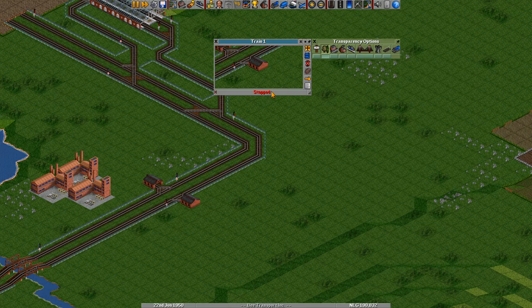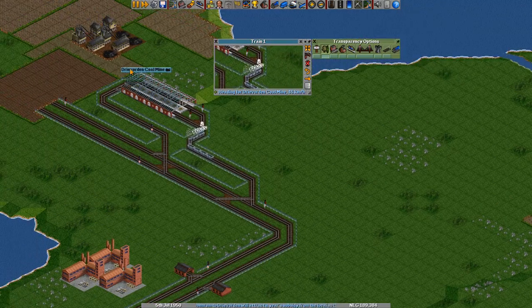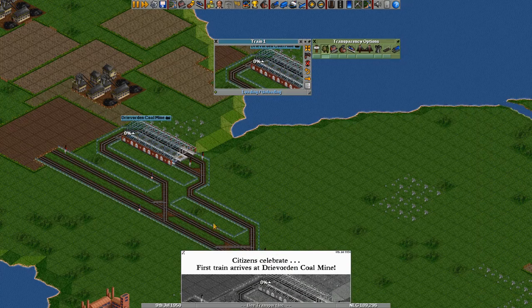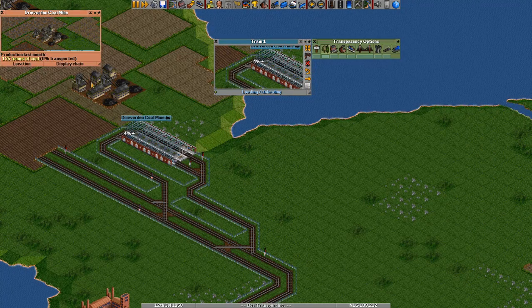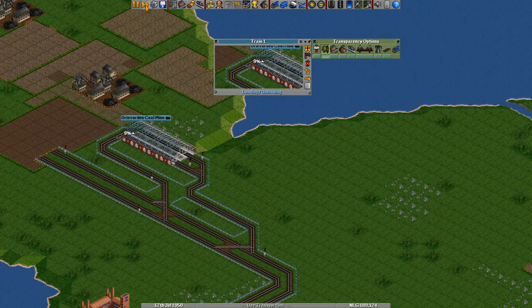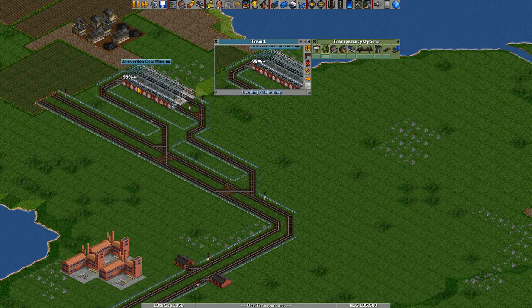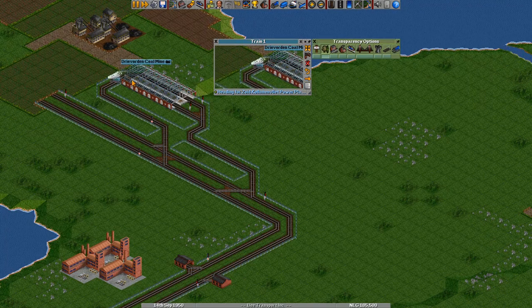Let's speed up time a little bit till it arrives. The signals are working correctly. Now it's arriving over here and it will have to fully load. This coal mine produces coal over time, and it will slowly load the train. It will actually take a few months before it's full the first time around. But the trip also takes time, and what will happen is while it's away the station will still accrue coal. Once it's back it can fully load immediately and just be on its way. So only the first time does it need to wait in the station like that.